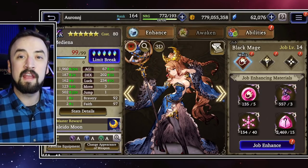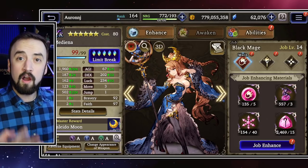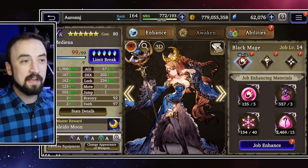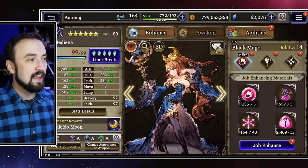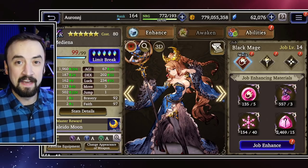But this coming Wednesday, we are getting a Master Ability 2 upgrade for four of our old units, including the OG, the original. Everybody re-rolled for this character at the beginning — Medina, that you see on the screen over there. And if you're new, she was the rage at the beginning of this game.